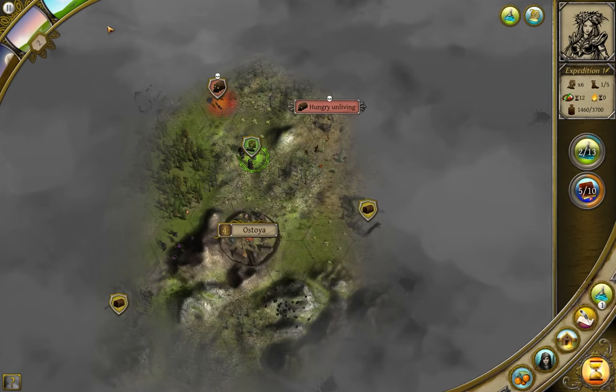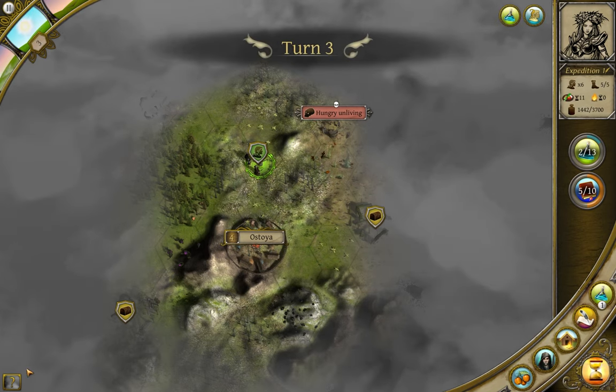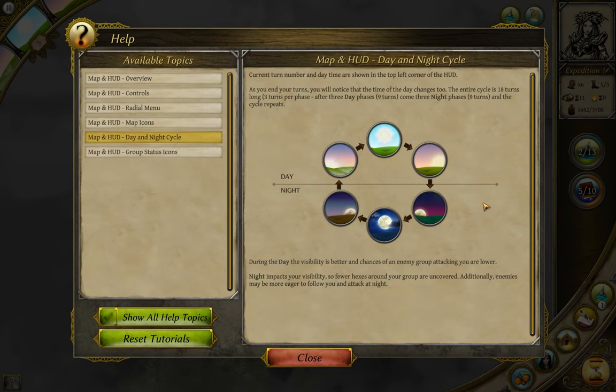Next to the menu symbol in the top left is the Day-Night Cycle. Every time the turn counter hits a multiple of three, the time will advance one notch. I'll bring up the Help menu here for a visual assist. Thea has six time brackets: morning, noon, afternoon, evening, midnight, and what I'll call third shift.